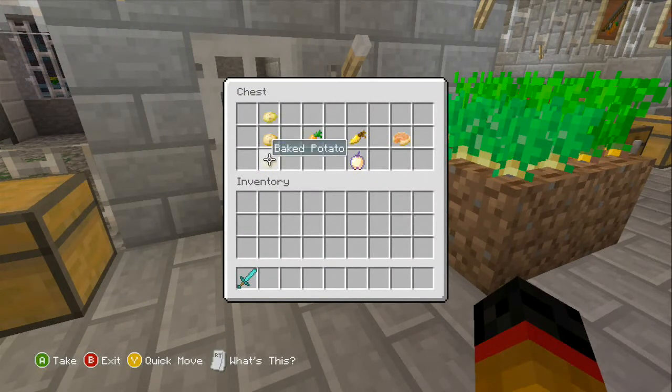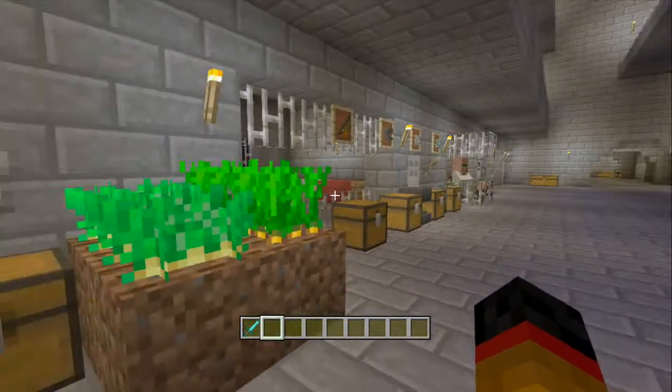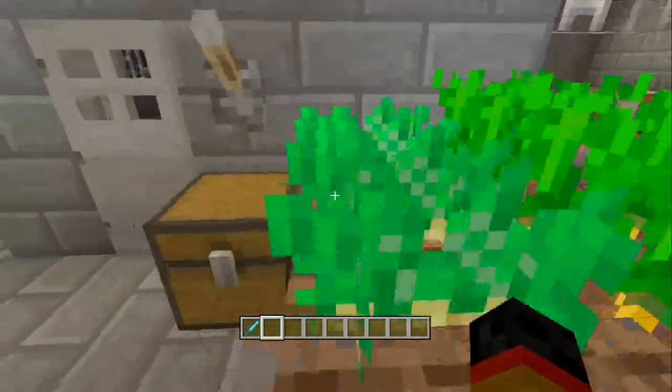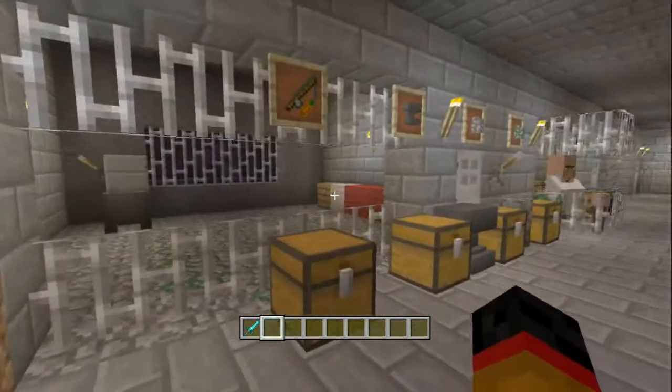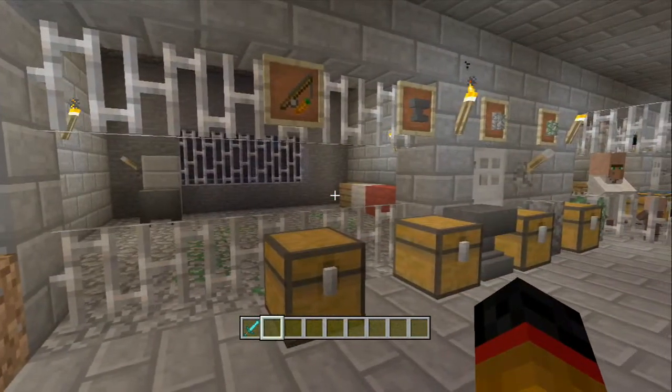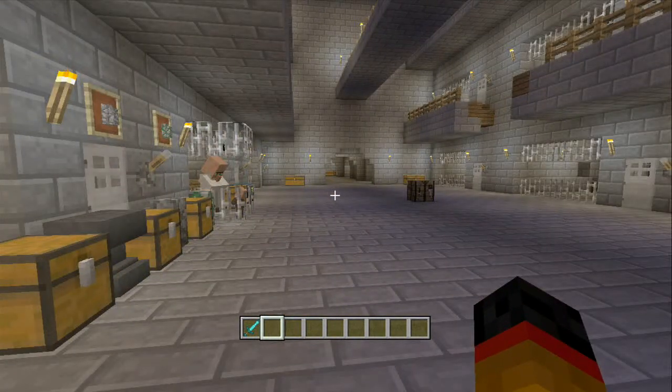Next we have the new food items: poisonous potatoes, regular potatoes, baked potatoes, carrots, golden carrots, the new enchanted golden apple, and pumpkin pie — so finally more of a use for pumpkins. Here's what the potatoes and carrots look like when planted.